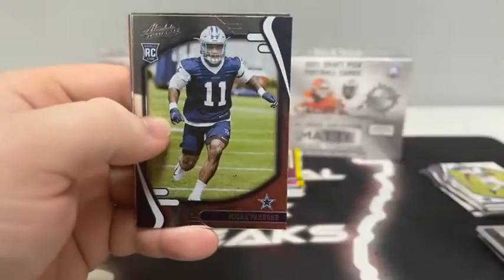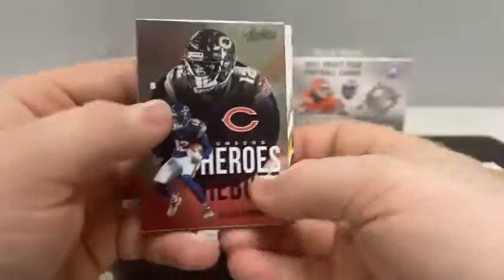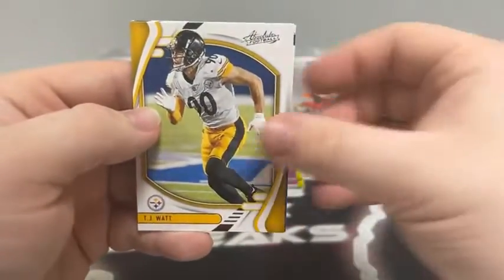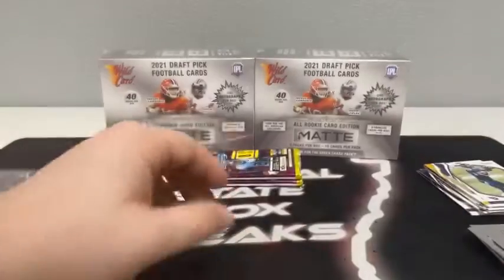Pack number six. We start with Marcus Stevenson, Micah Parsons, Rondell Moore. We've got an Unsung Heroes for Chicago — that's Allen Robinson. There's TJ Watt, Jerry Jeudy, Carson Wentz, and a Julio Jones for the Tennessee Titans.